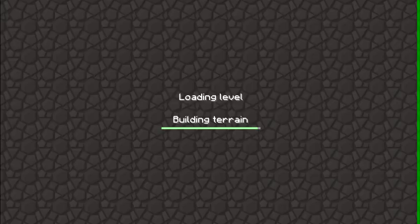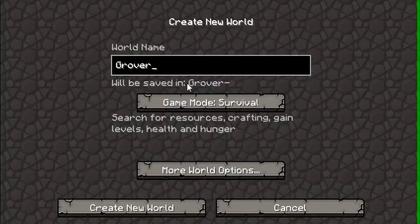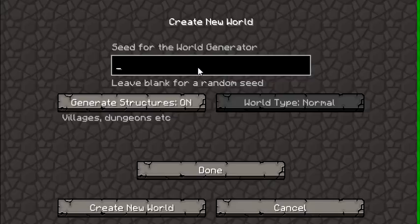So we're going to go straight into the world. Oh, I went into my single player world — my bad. Okay, so we're going to create a new world. We're going to call it Grover's Let's Play. We're going to go into more world options and just call it... Creepy Creepers. Done. Okay, let's create a new world.